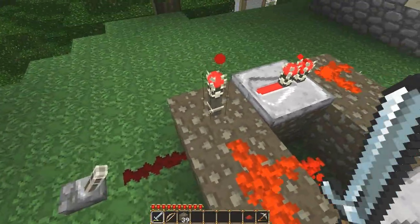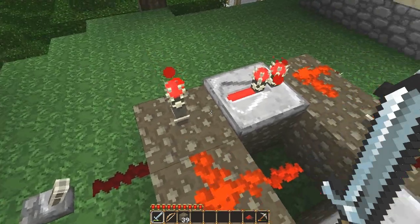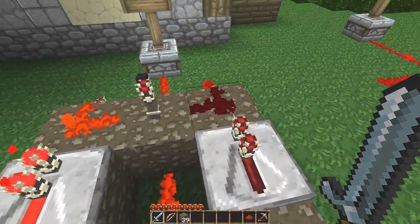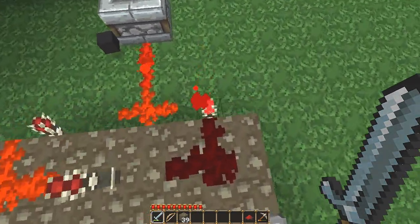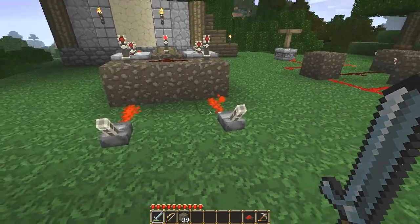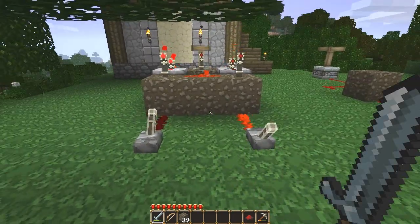If this one is off, that torch is on, lighting this dust, turning off that torch. But this is also still sending power to that torch, which means it's off. On the other side where it's on, that torch is off, so nothing is being sent through the repeater. And because that torch is off, nothing is being sent from it, allowing this torch to turn on, so it activates the piston. So if both are on, the piston is down; if both are off, the piston is down; but if they have opposite signals — it doesn't matter which one's which — the piston is on.